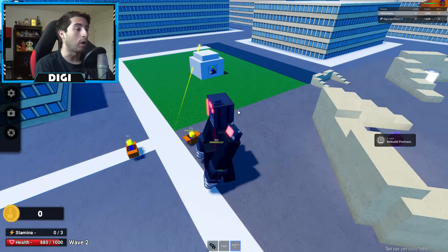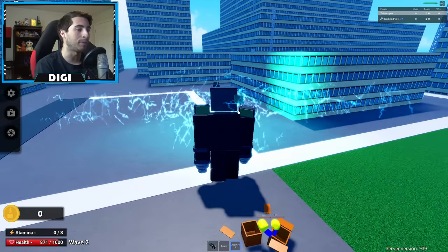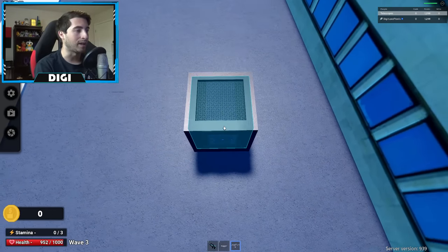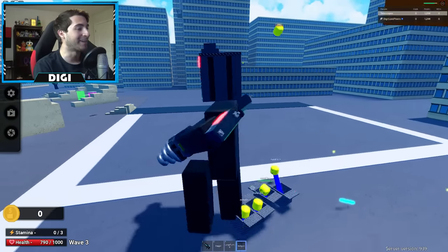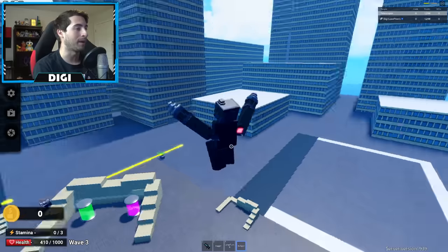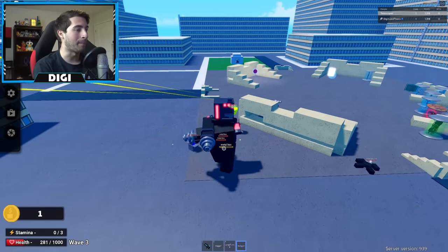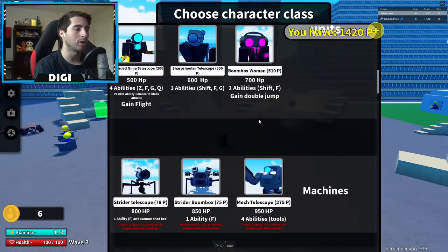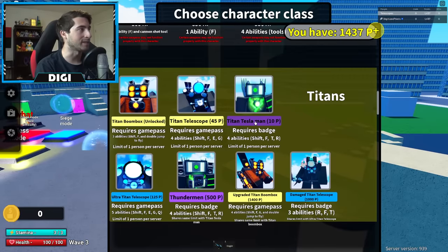Pressing F launches a stun barrage — that was insane! The cooldown is amazing on this thing. I picked up a nail gun from a crate — it is nailing them right now! Not bad at all. Alright, we've done the normal Tesla and Large Tesla, so let's go for the big guy: Titan Tesla.